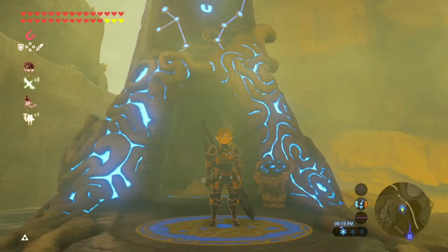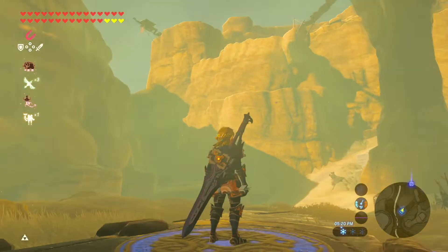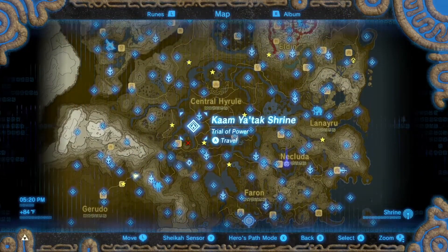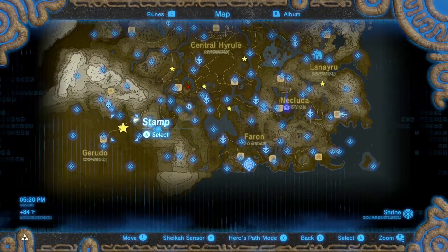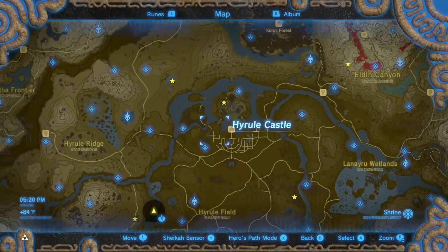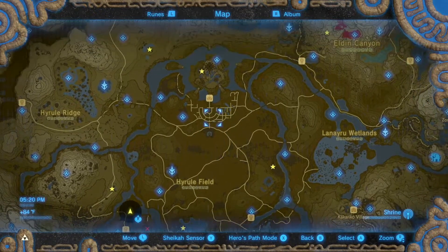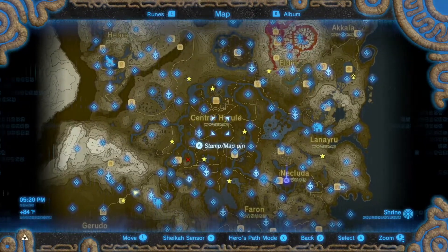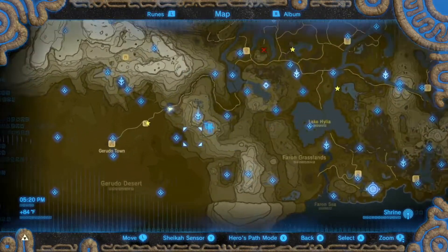Hello everybody and welcome to another episode of Breath of the Wild on Master Mode. Today we are going to capture the rest of our memories. Last episode we were hanging out looking for the phantasm armor and captured a memory, so that's what we're going to do today.